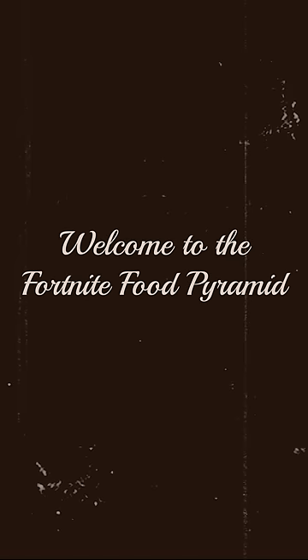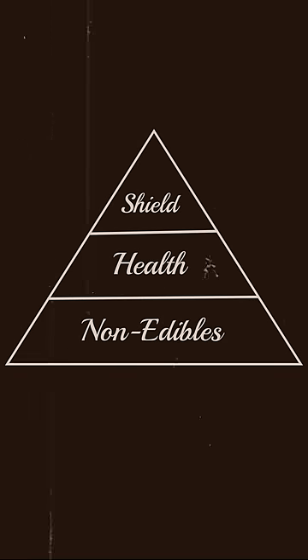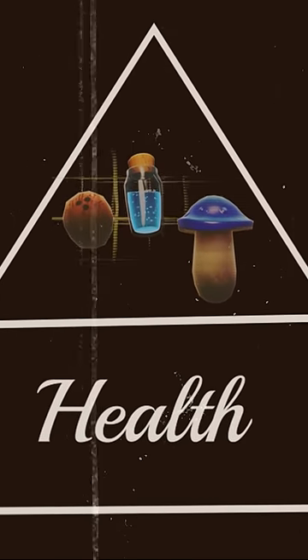Hungry for a win? An important step is knowing the three main food groups of Fortnite. At the top of our pyramid, our true blue shield items. Coconuts, mushrooms, and potions are all great sources of shield.